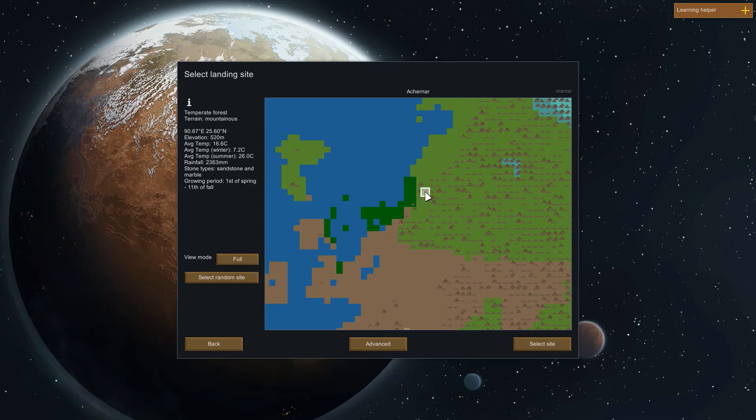We've got a mountainous place here. Let's see — we actually have a growing season, we've got reasonable temperatures. Sandstone, great, wonderful. This place is fine. We have a reasonable growing season, which will be good.